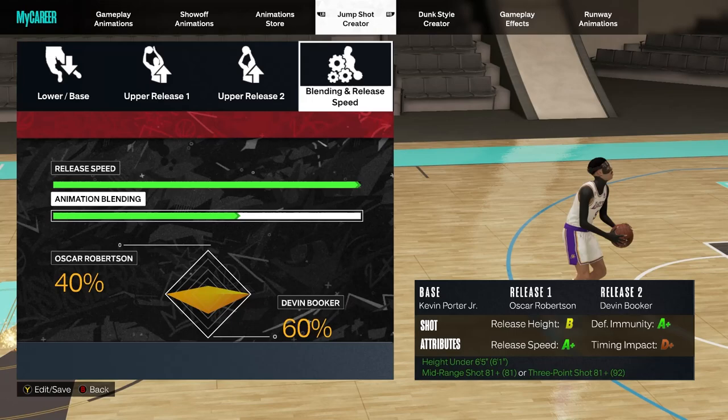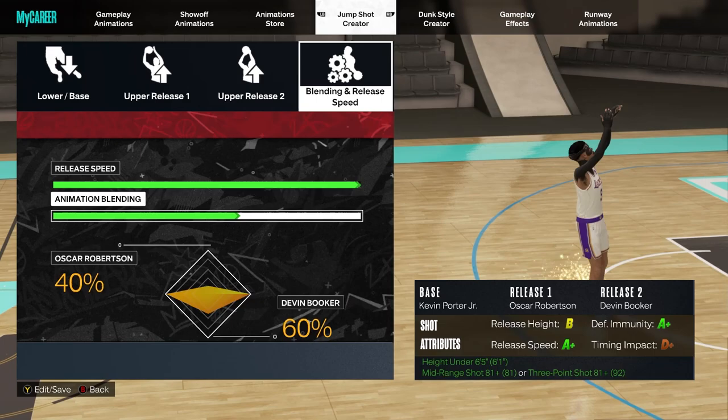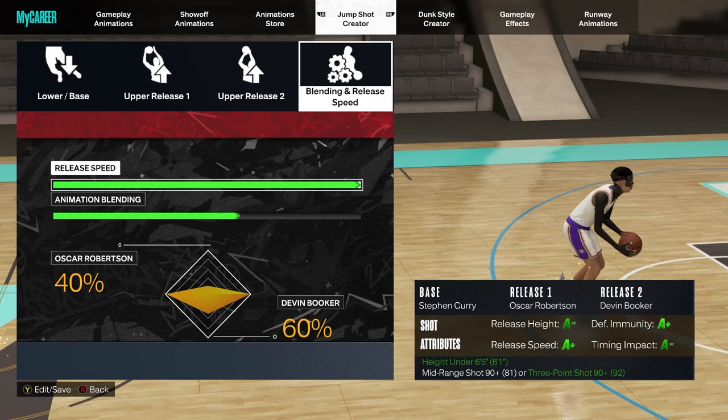The first jump shot is the most meta base in the game for guards — KPJ. It's what all the small guards are using because it is the fastest. I hate using double Oscar though, and I just found out Devon Booker is an amazing release, especially if you put 60 towards Booker. It looks way better than just pure Oscar, and definitely way better timed.